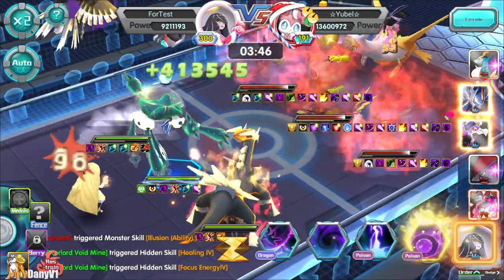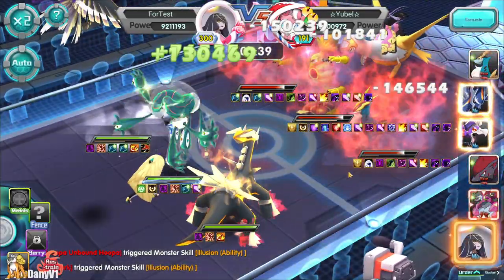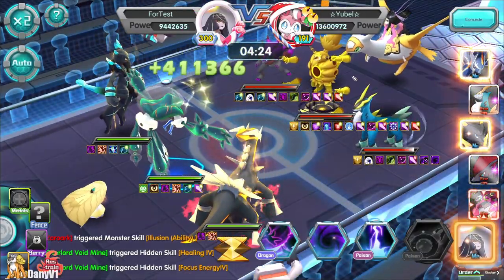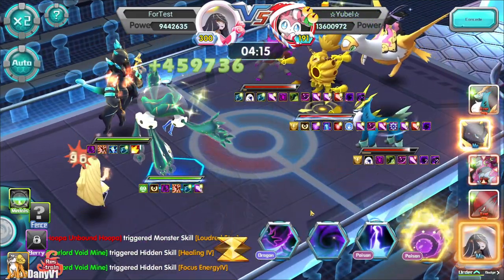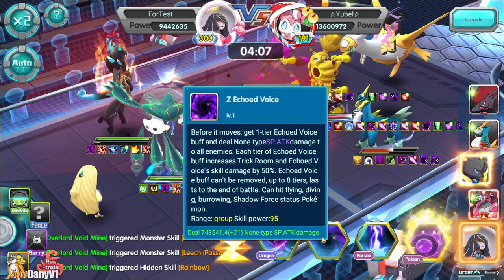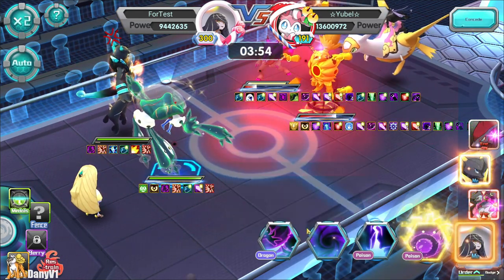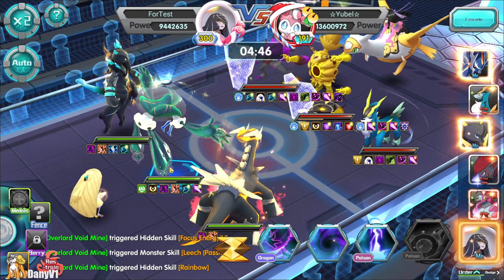The second skill is Echoed Voice, a group-type attack. Each stack applied to an enemy gives 50% more damage. You can see we applied a stack to Hoopa. The damage increase isn't massive, but that's fine. Note: Hoopa had a Guardian Soul so it didn't get the stack initially. Also — quick correction — this Pokémon is basically Lusamine; it's a girl, my bad on how I refer to it.